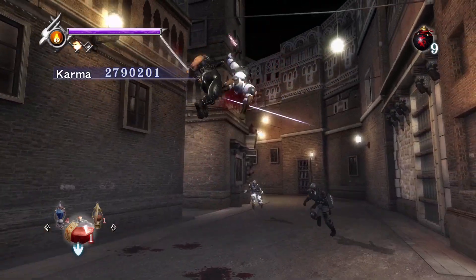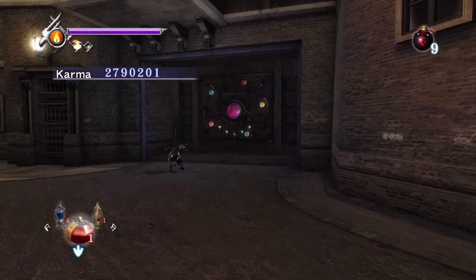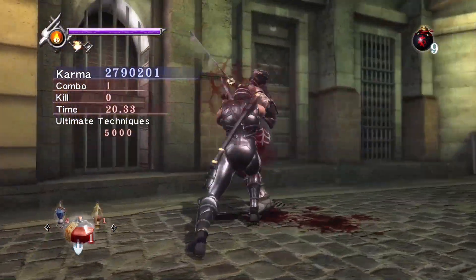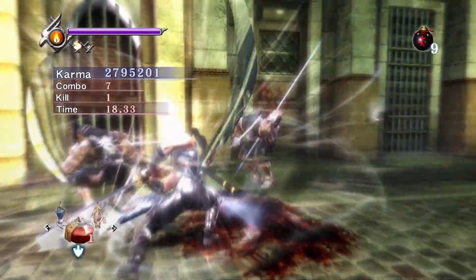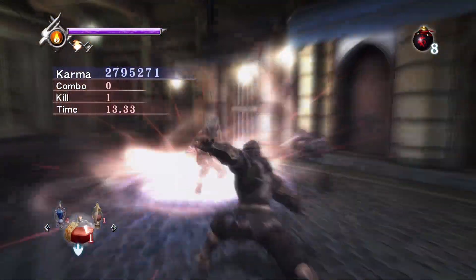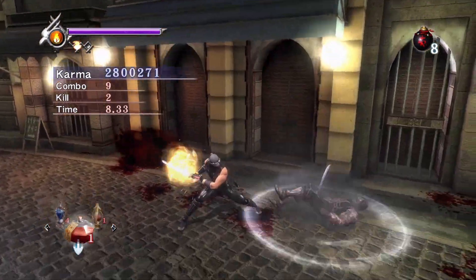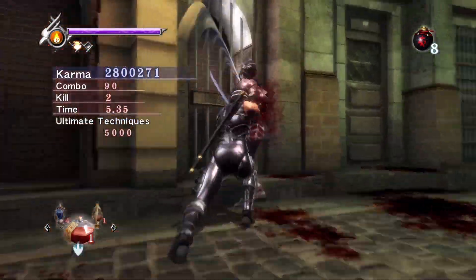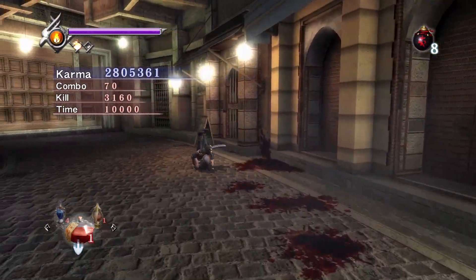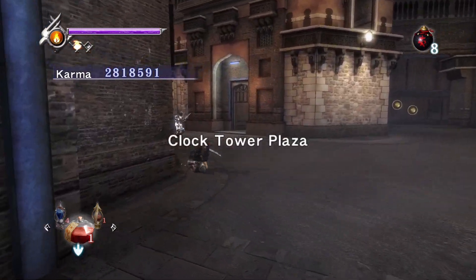That save statue is a godsend in this chapter. Chapter 4 normal is probably one of the hardest chapters on a normal karma run in Black, but the extra save statue in Sigma is so helpful. The reason is: once you unlock that room and go in, these ninjas spawn, whereas in Black they don't spawn until you buy something at Maramasa. Also, the save statue isn't there in Black until after you fight the motorcycle guys.